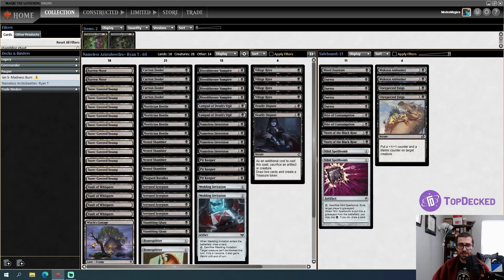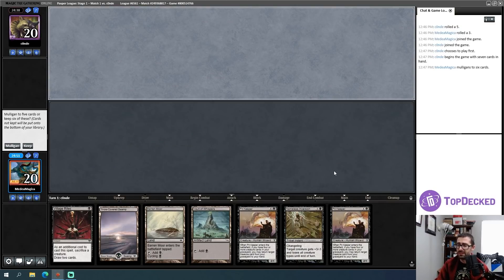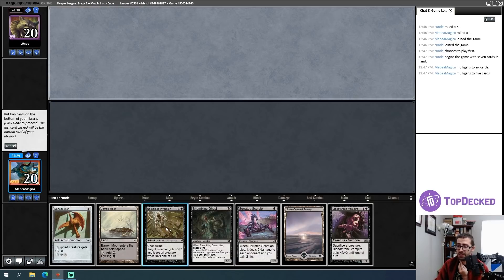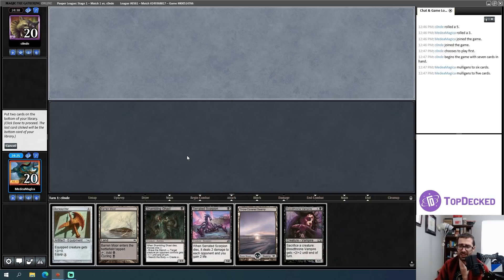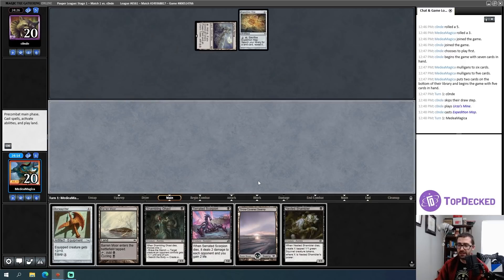Unfortunately my first hand has no lands, so I auto-mulligan. The six-card hand doesn't really do anything either — Pit Keeper isn't active, Nameless Inversion doesn't have the right things to pair with, Village Rites doesn't either. I'll go to five hoping for something more powerful. This five-card hand will have to be acceptable. I'll keep it, pitch the Nameless Inversion, and assume I'll find another sacrifice outlet. Let's try to be a Bone Splitter aggro deck for a while.